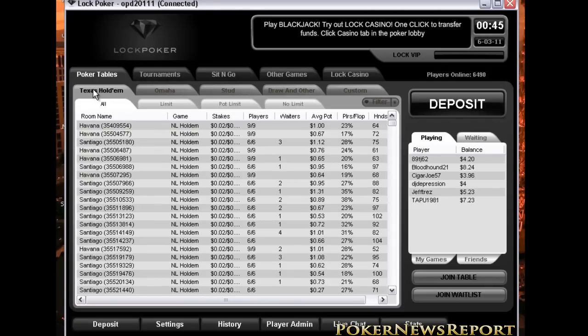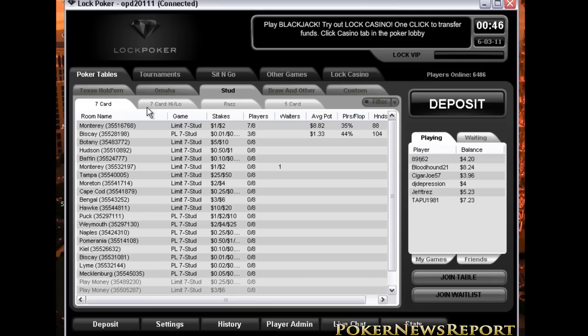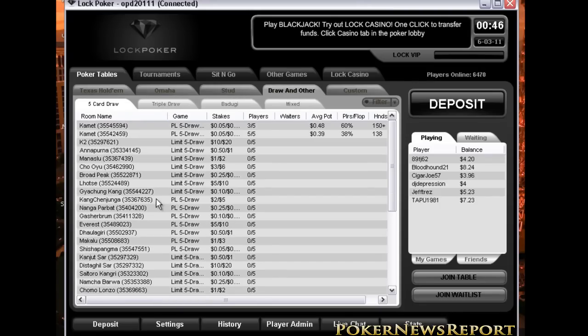Lock Poker offers different types of games such as Texas Hold'em, Omaha, Stud, Draw, and Custom Games. For Texas Hold'em, they have Limit, Pot Limit, and No Limit. For Omaha, they have Omaha and Omaha High-Low. For Stud, they have 7-Card Stud, 7-Card Stud High-Low, Razz, and 5-Card Stud. For Draw, they have 5-Card Draw, Triple Draw, Badugi, and Mixed.